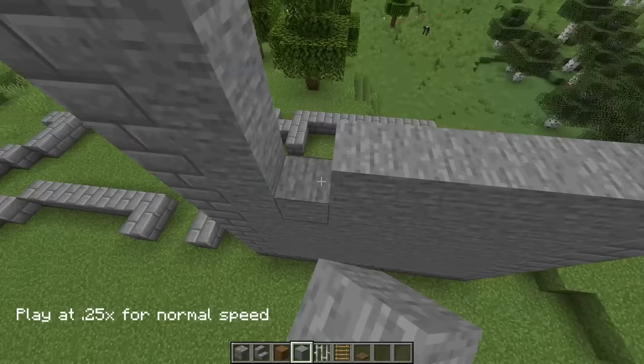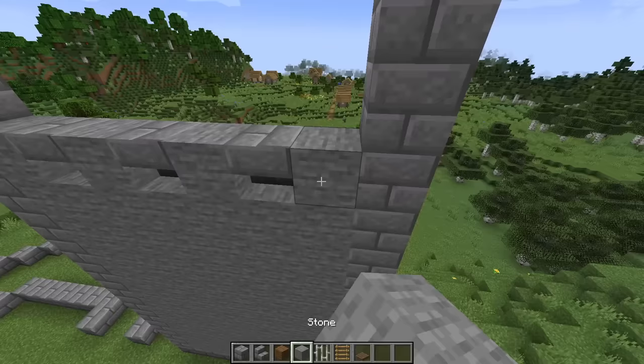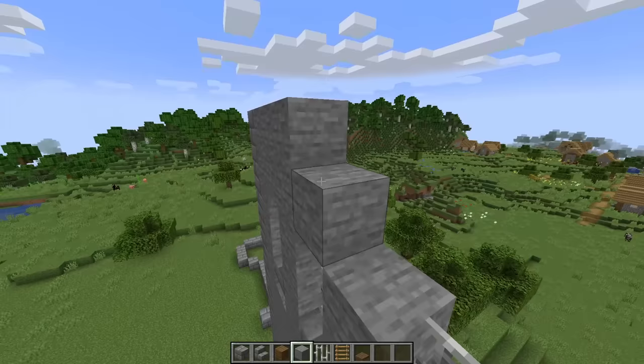On the next level, just place alternating stone blocks and upside down stone brick stairs — we should have three stone brick stairs. On top of each stair, place two iron bars for a window. Then place two blocks of stone in between, and then these top two layers we'll just fill in with stone.